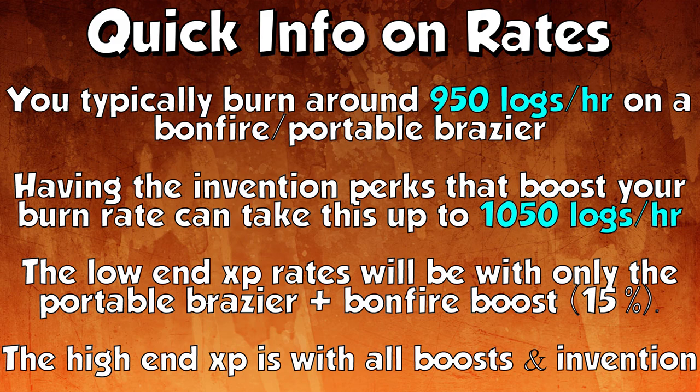Some quick info on the rates within this guide. You typically burn around 950 logs an hour on a bonfire or portable brazier. Having invention perks like Rapid and Pyromaniac can take this up to 1,050 logs an hour. When I speak about rates for each log, the low end will be with only the portable brazier and the 15% bonfire boost, and the high end will be with all boosts and invention.